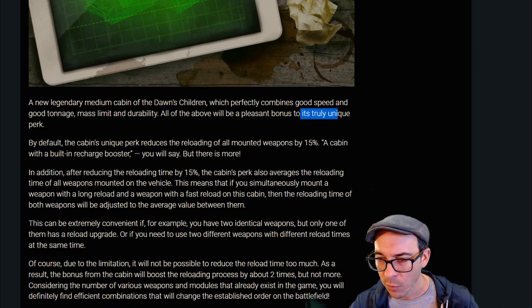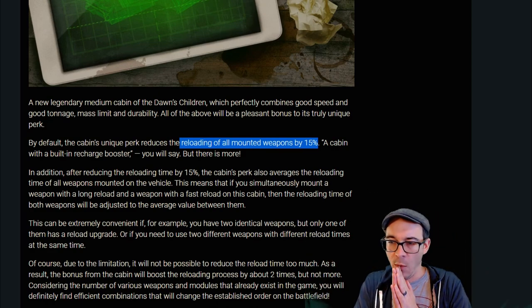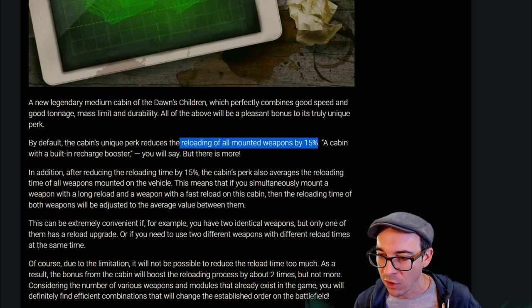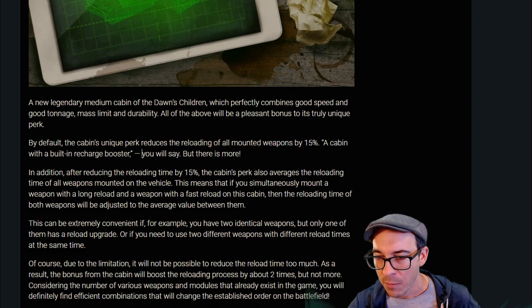So by default, the cabin's perk reduces reloading of all mounted weapons by 15%. We have a new meta cabin, guys. So all of those cannons that took a nerf — slap a flywheel on there as well as this cabin. Beautiful. A cabin with a built-in recharge booster.